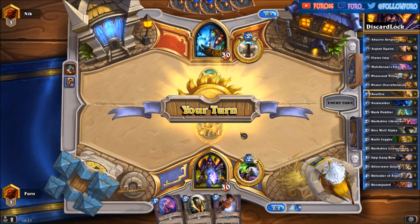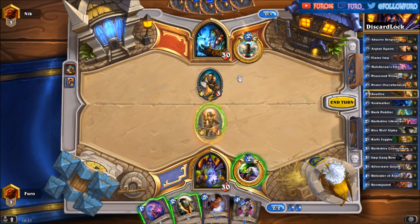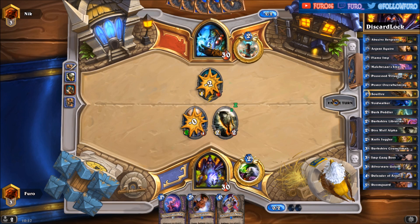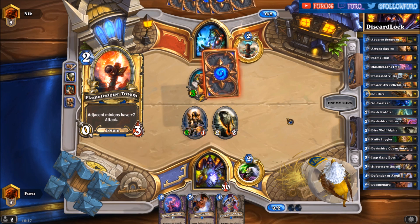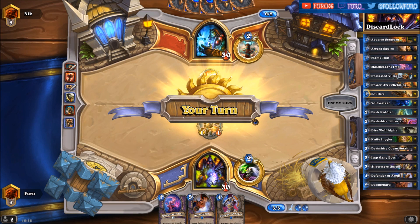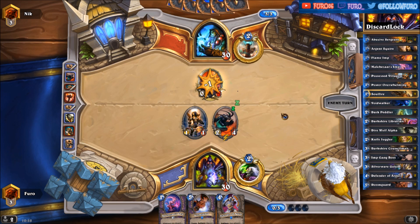Opponent is starting with a Tunnel Trogg — unexpected for sure. So if he's going for the Totem Golem next turn, the Tunnel Trogg will have two attack and can take out the Direwolf Alpha. Nonetheless we need to attack here. He's not able to buff the Tunnel Trogg, we can kill that one without a problem, or he goes for the Squire — but most likely he has something to buff it. Oh, like a Flametongue!